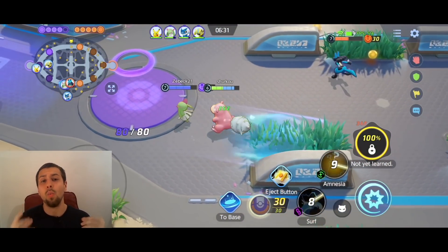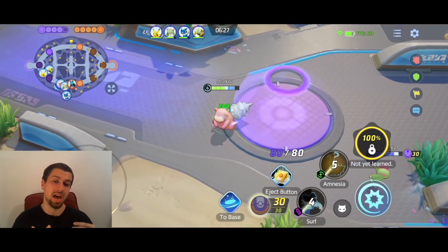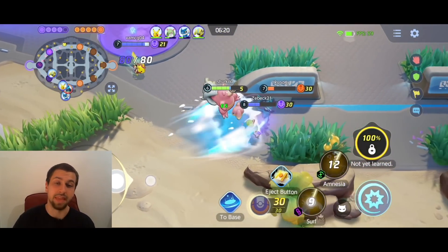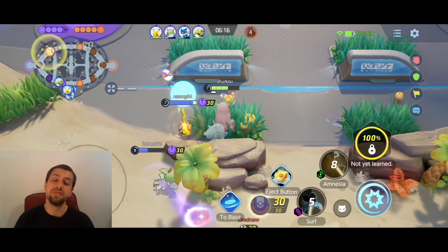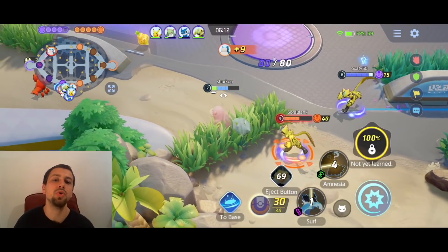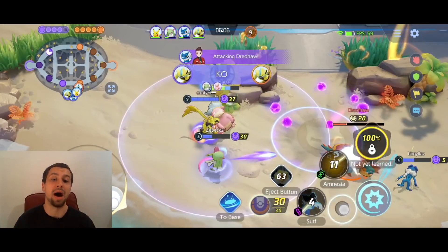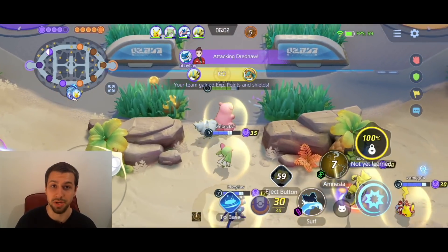Amnesia makes us one of the tankiest Pokemon — maybe even the tankiest besides Snorlax with its Unite move — because it gives us damage reduction, both defenses (special defense and physical defense), and it makes us immune to any CC effects for a little duration. On top of that, it empowers your next Surf or Skull Bash move to deal more damage.